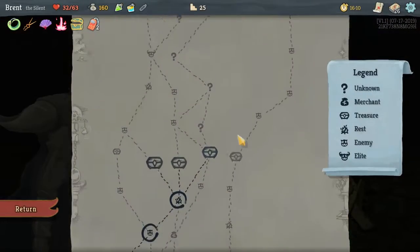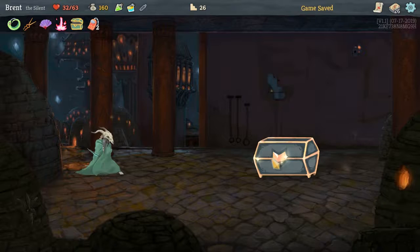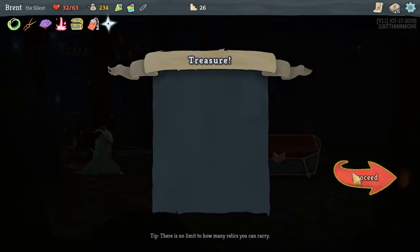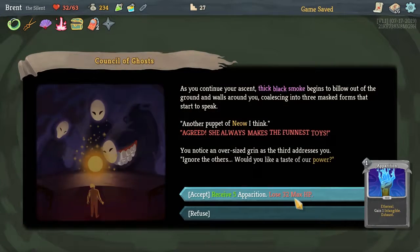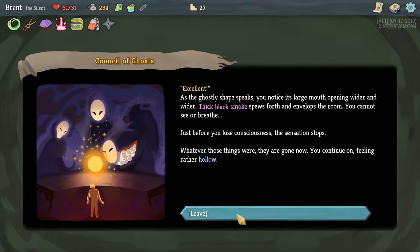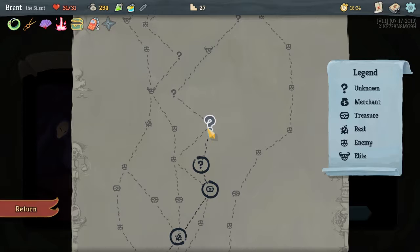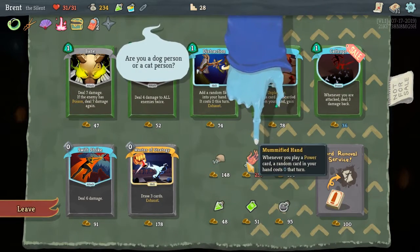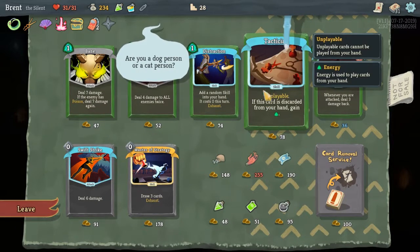Every time we play three attacks, gain a point of strength — really good for us. We're kind of shuffling through attacks pretty quickly. We lose 32 max HP but gain five Apparitions, which are intangible. I think we'll take it — it's going to be very painful, but now our max HP is equal to our current HP so it's not that big of a deal. Another Tactician, and then I think we'll just remove something we don't want to grab.